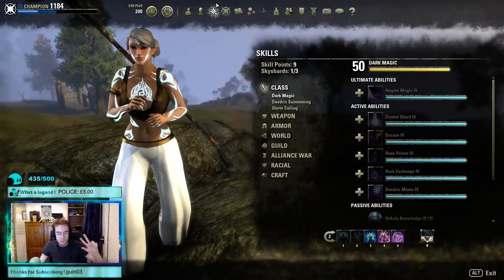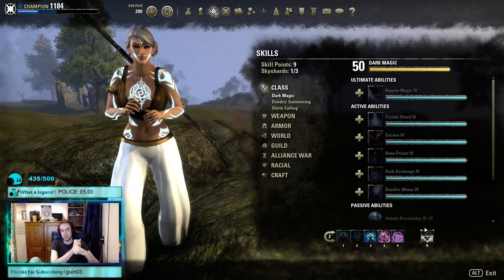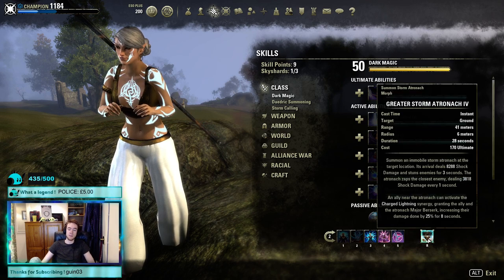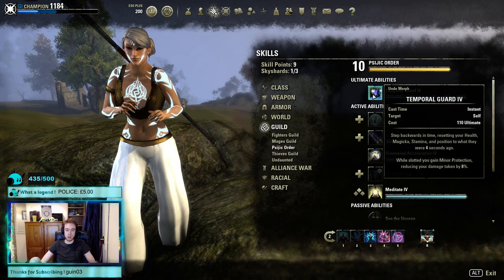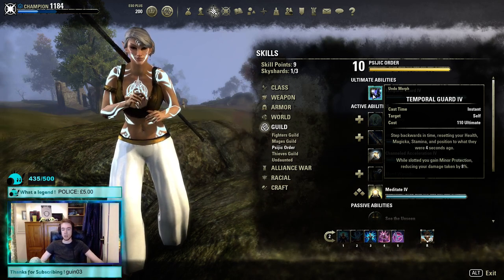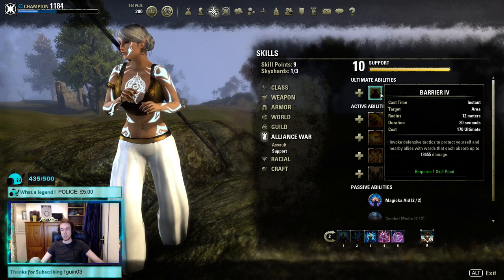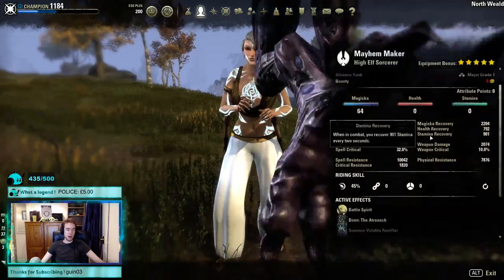Our back bar ultimate could be one of three things. Greater Storm Atronach gives great damage against melee-based or tanky builds and is fantastic against anything with wings. If you're going to play aggressively, that's your best option. If you're playing passively, Temporal Guard from the Psijic line is great — it gives Minor Protection reducing your damage taken by 8%, and after a few streaks you can get all your Magicka back. Finally, if you're lacking sustain you could use Barrier — you're never really going to cast it, so any morph is fine. It's there passively for the 10% regen from the Magic Aid passive.